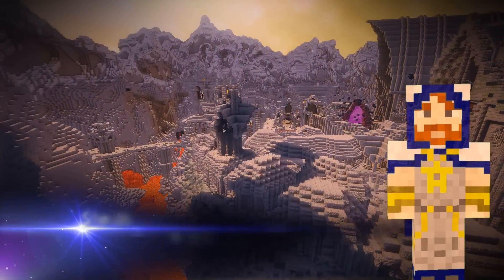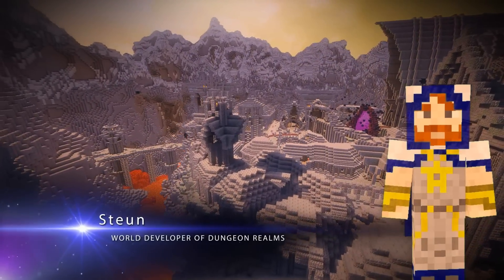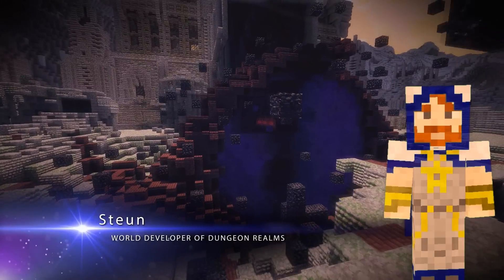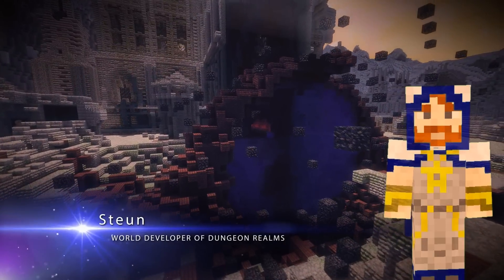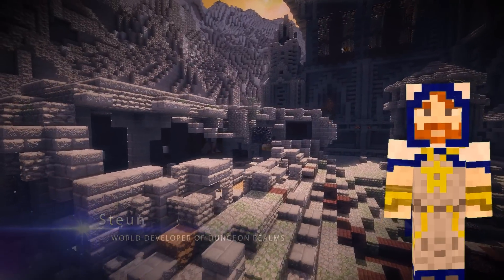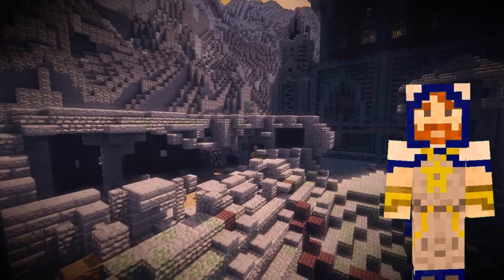As the centerpiece of evil in Maltae, it was important to us that the portal reflected upon that. The crater around the portal and the blocks in the air showcase the chaos around it. The deep red material used in the portal itself was chosen as it contrasts strongly against the grey city and melds well with the actual portal.